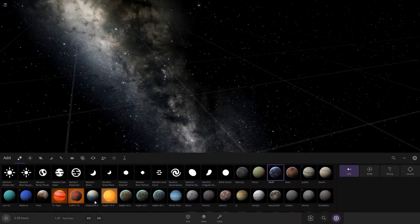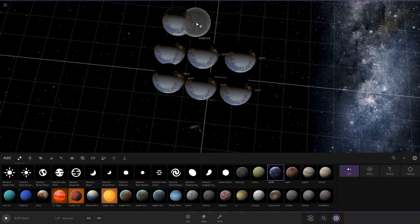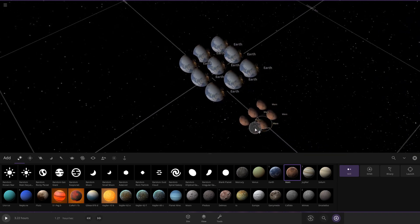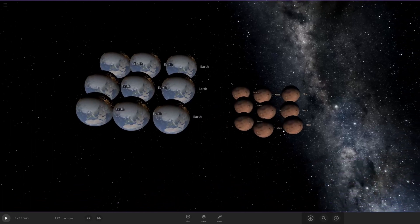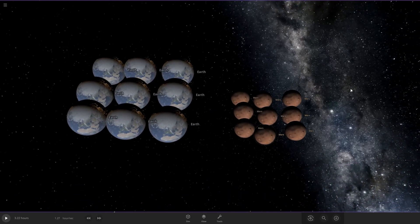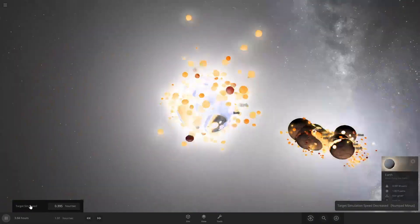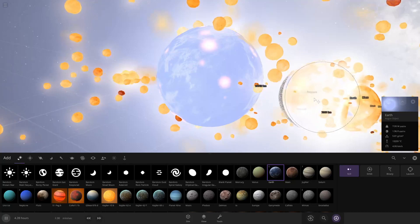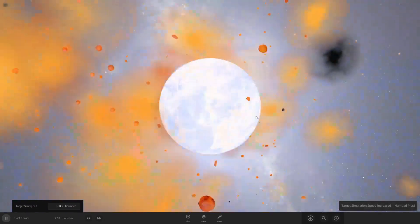Let's do mega collisions like this - a cube of Earths versus a cube of Mars. I think this will be a thumbnail for the video. There it is. Now let's just collide - this mega Mars is the size of all the Earths. They collided into each other and made an exoplanet.